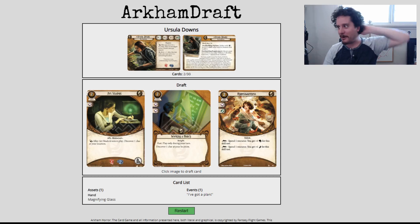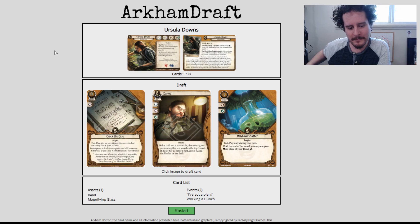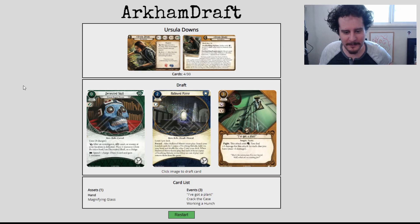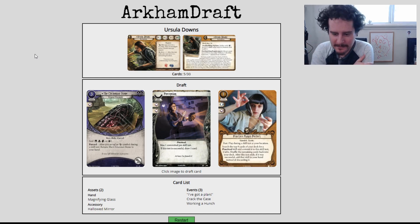The first two cards are like the same card but different. Working a Hunch is better — however, Hyper Awareness is solid for me since I have four foot and four books. I think we'll take Working a Hunch. Mind Over Matter does literally nothing for me — I'll take Crack the Case, that card's just good. Two relics! Give me that Hallowed Mirror. Another relic — the Chthonian Stone is not great for me, but how many practice skills am I actually ever going to find? We'll take the Chthonian Stone.